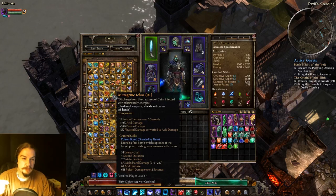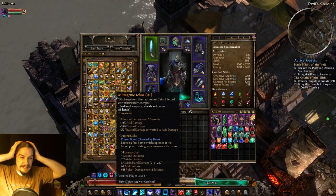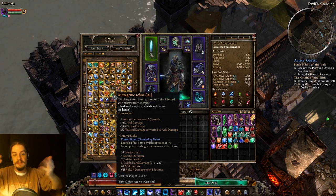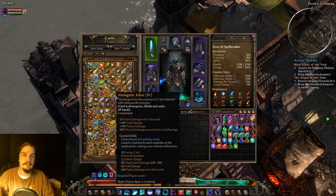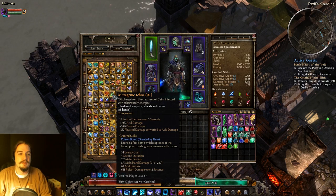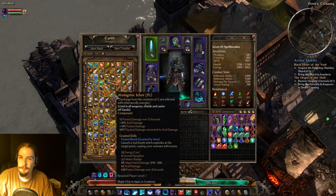Mutagenic Ichor gives you poison/acid damage and physical-to-acid damage conversion, and it gives you Poison Bomb — you lob a bomb and it poisons the area. It's a bit like a weak Dreeg's Evil Eye, so you're probably not going to use it a lot if you're doing poison/acid regardless.